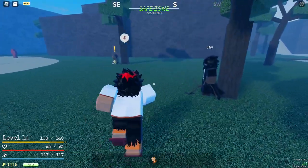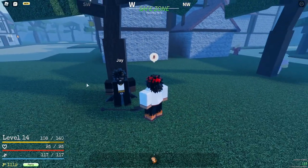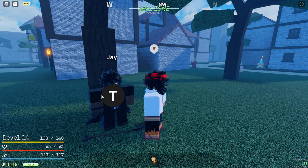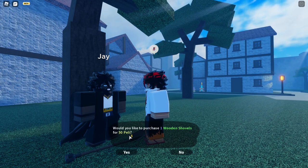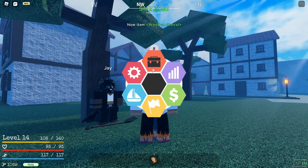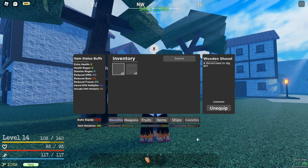We're gonna get ourselves a shovel. There's Jay right over here, and Jay is selling a shovel. If you click, he's gonna say 'buy my shovel if you want to get rich.' I'm gonna buy a shovel — it costs 50 pally. I click yes and I get myself a wooden shovel.